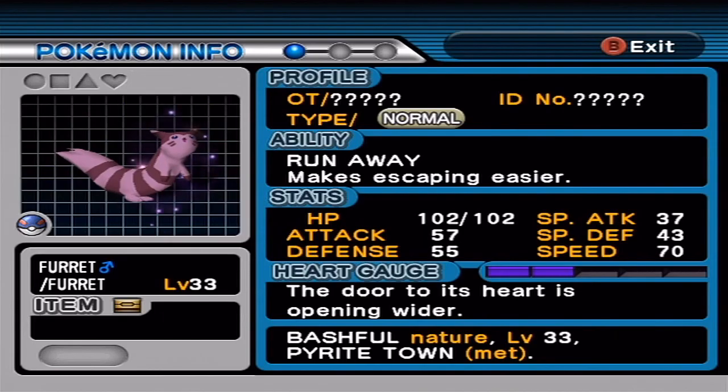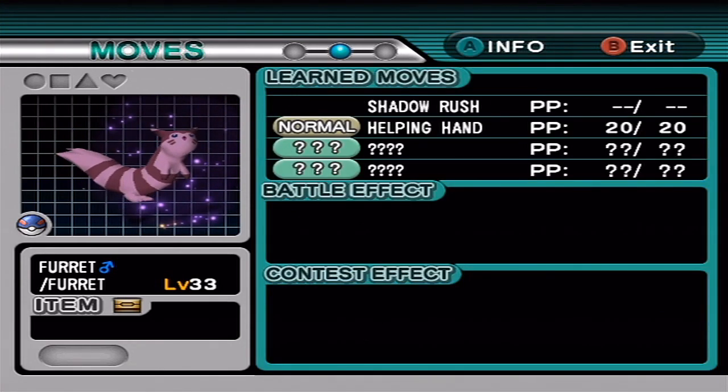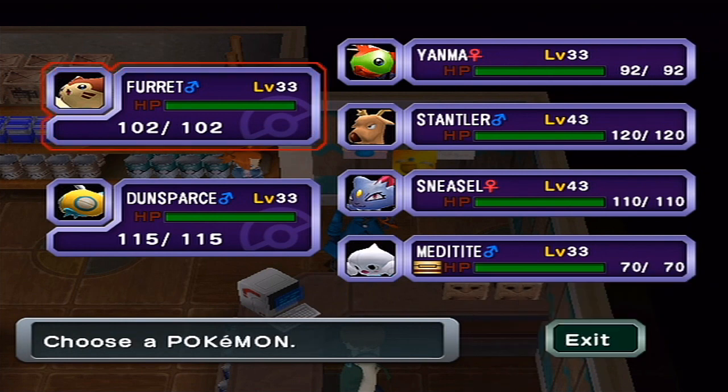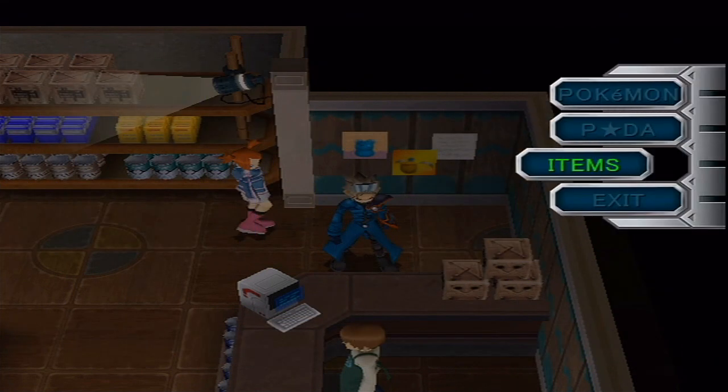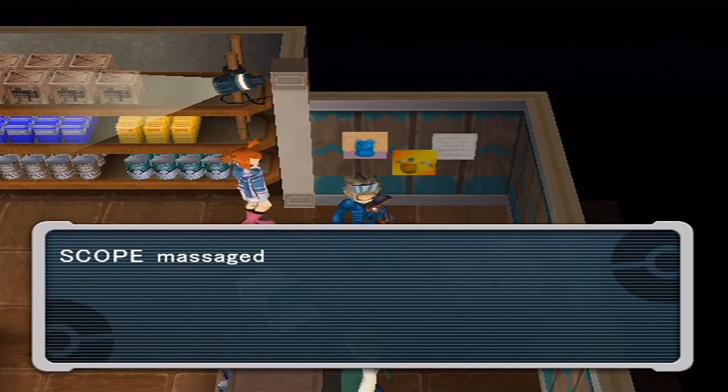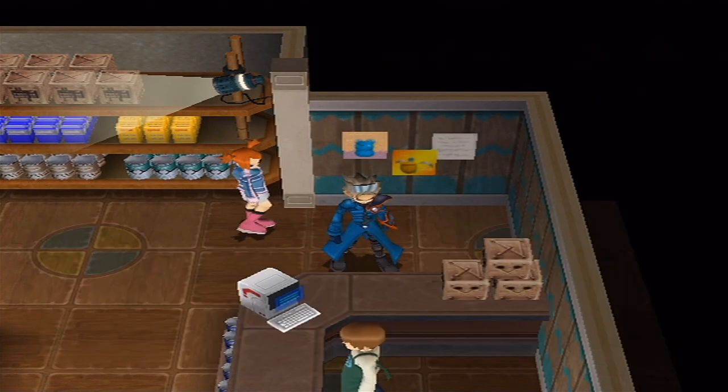Let's see what Furret's looking like. Look at that - the door to its heart is opening wider, and as you can now see it's bashful nature. And he got Helping Hand back. His nature was bashful like I wrote down, so that confirms it's correct. Only a few more Vivid Scents and he's going to be done. It looks like with the amount of scents I have, I'm only going to be able to purify two Pokemon right now, and that's okay - we can save the rest for later.